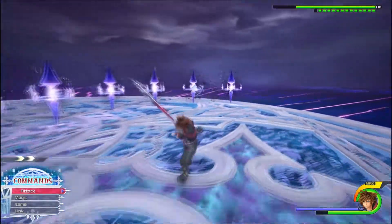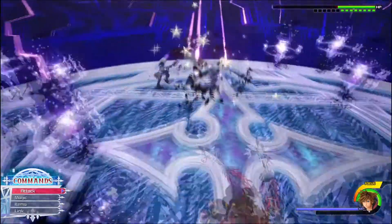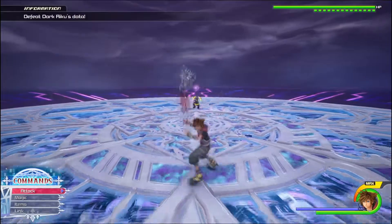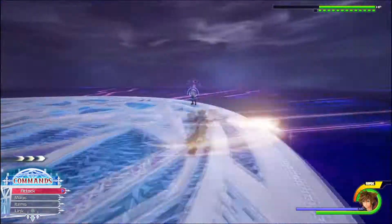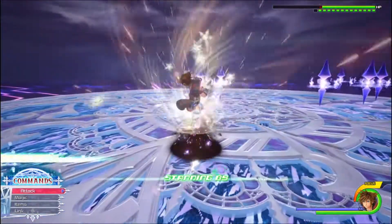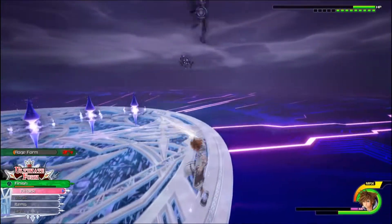Sometimes he will summon a corridor or circle of mines around you. These are not difficult to deal with on their own — they can be dodged through, blocked, or even attacked, and Sora won't take any damage. But while the mines are up, Dark Riku is going to be doing other things which may throw you into the mines. So what you want to do is get away from the mines. Just be sure not to dodge roll in such a way that you come out of your roll in a mine, because it will blow up on you.